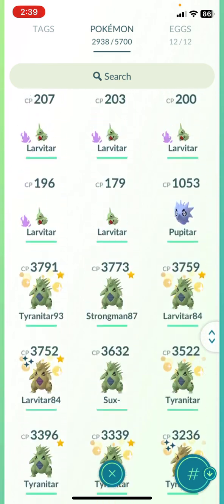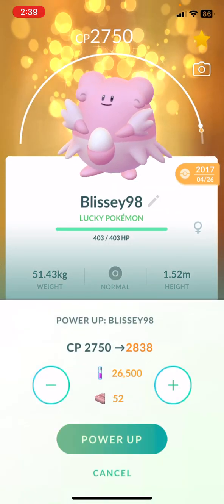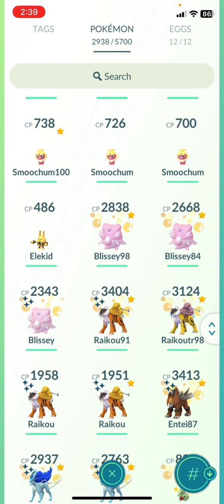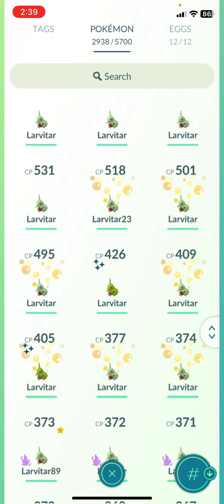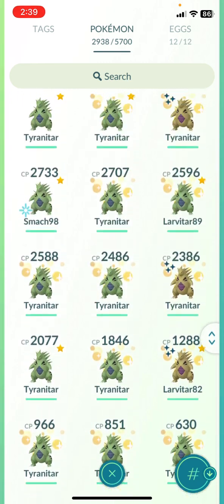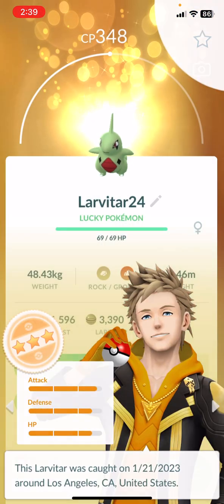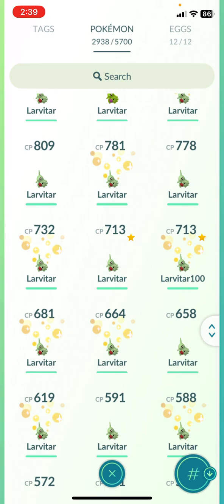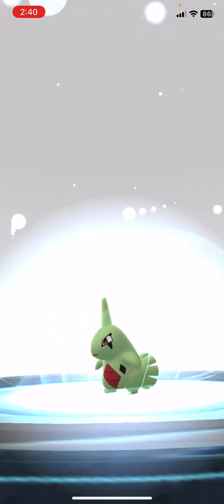Gligar setup already done. Oh yeah, I forgot about my Totodile. How do you forget about that? I'll give it to this. Give it a little bit more HP, give it a little bit more jazz on that second move. 1.9 million stardust. Not yet — I know I have a 100% Larvitar around here. Jesus Christ, it'll be hard to find. I don't think I evolved it yet. I'll put a label — Larvitar level 24.